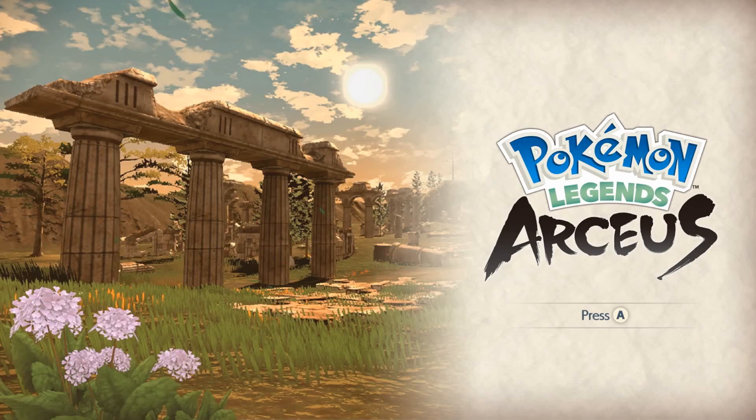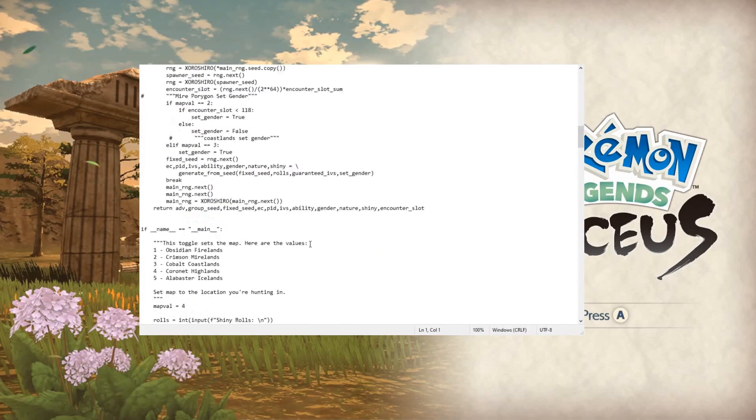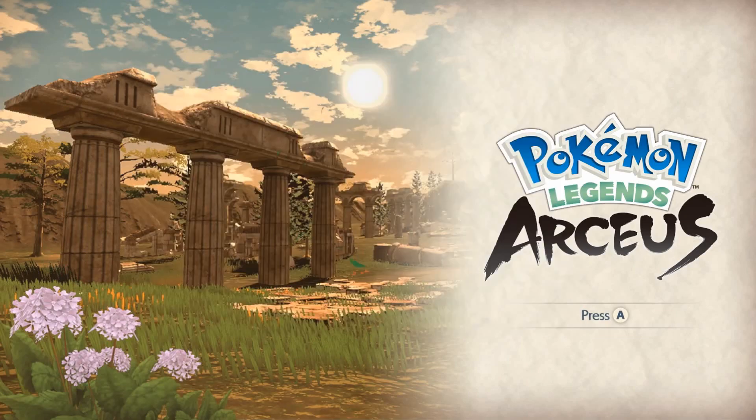Once you bring up the script, scroll down. The only important thing you care about is the map_val — in this case I have it set to four, but you can set it to whatever number corresponds to the map you want to read data for. Make sure you're on the right map. I'll be making updates to this as time goes on, so hopefully this will be out of date soon.